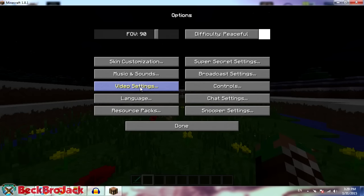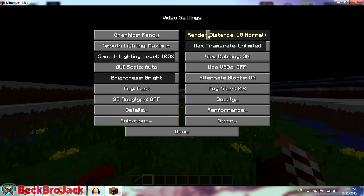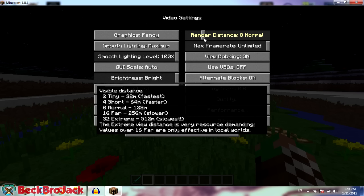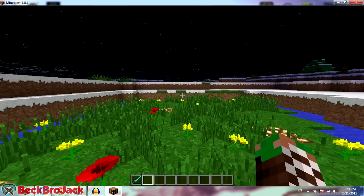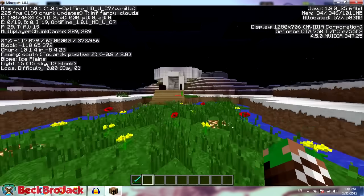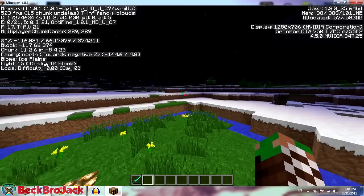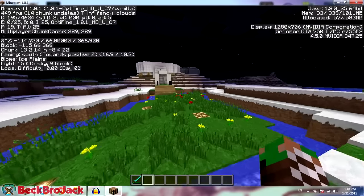Hit escape, go to options, then video settings. The default is just the normal Minecraft settings, but as you can see you have a whole bunch of new options: a details tab, an animations tab, quality, performance, and other tab, plus more render distance settings. You can adjust the frame rate and a bunch of different settings compared to default Minecraft. I'm just going to go to the lowest settings possible and show you guys the max FPS I can get. The main thing you want to do is lower your render distance — right now I'm on normal. My FPS is actually really high right now, about 200 to 400.